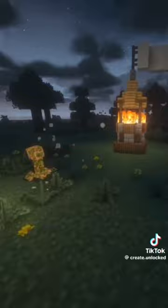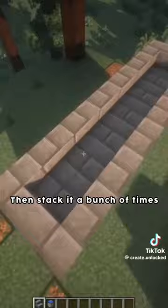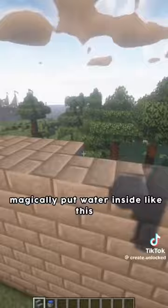Second, to build a reinforced and explosion-proof wall, place your preferred stairs like this, then add water at the center of it. Then stack it a bunch of times to your preferred height. At the top, place your stairs upside down and magically put water inside like this to protect it.